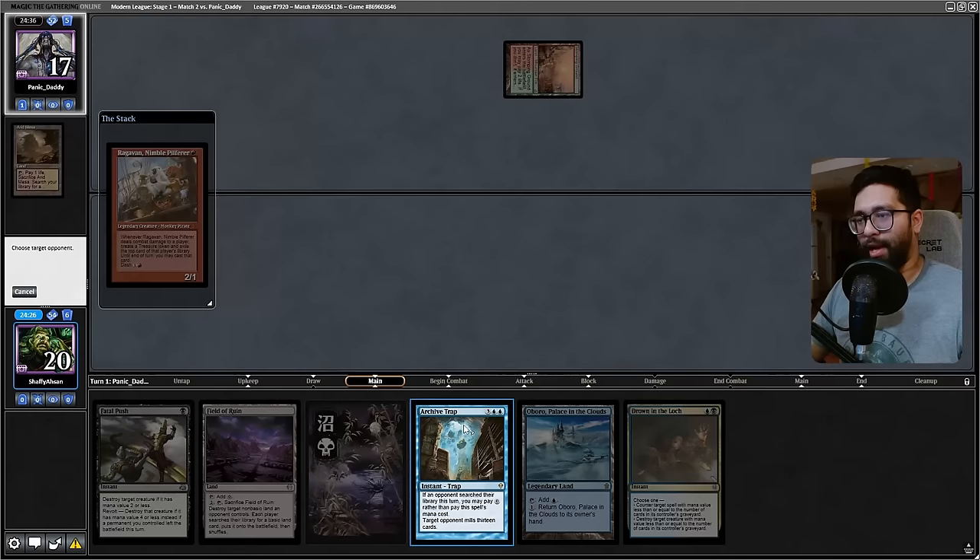We'll gain protection for a turn and we can kill a turn-one Ragavan here too. I think we generally have what we need and then we can start drawing into some stuff. I'll kill this and then we can draw with the Visions if we need to. Definitely need an answer then. Since you're on one land, I will definitely aggressively Field of Ruin this right now just to stop that nonsense. A Haywire Mite is unfortunate — but if they don't draw a non-basic here we should be fine.